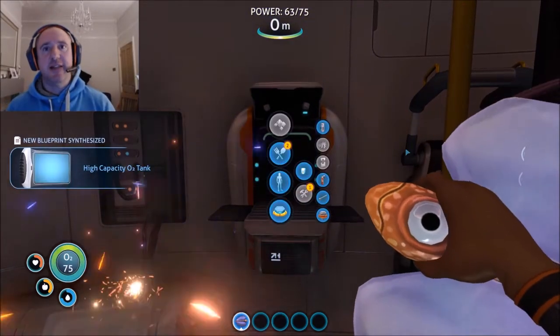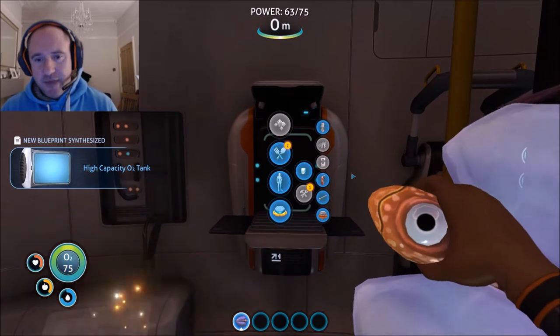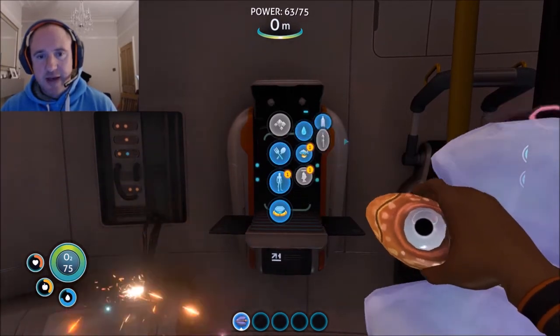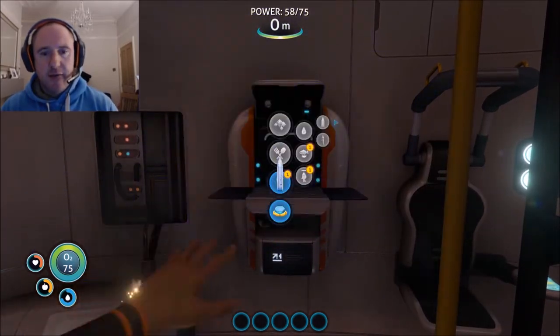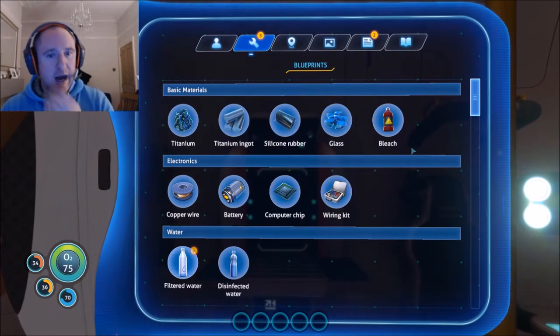The first thing you should be making with your titanium is the standard air tank. It gives you 30 seconds extra air, so you're not having to come up to the surface every 30 seconds. Then let's get some more water.